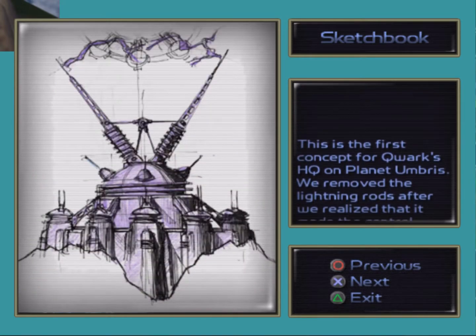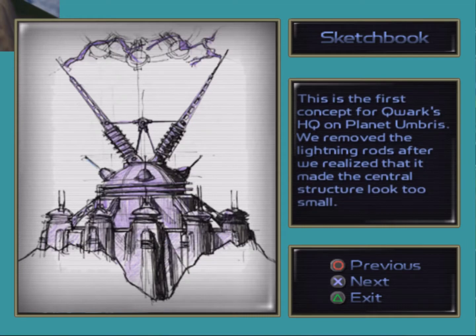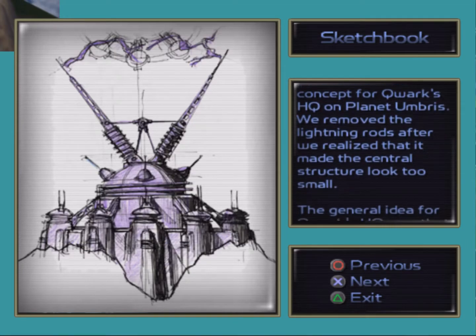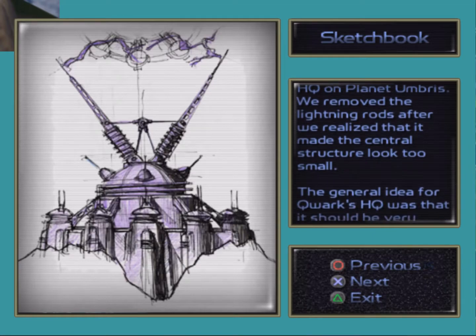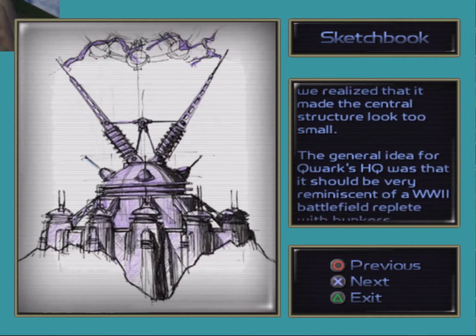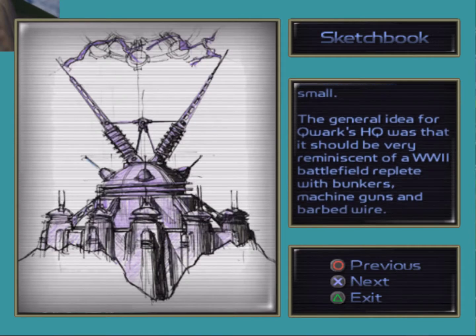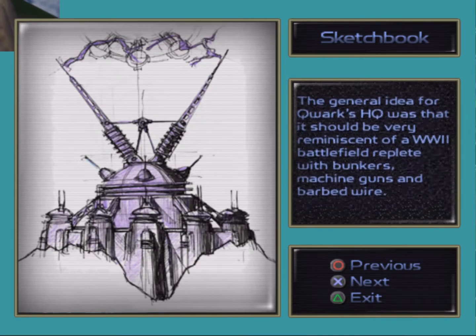This was our first concept for Quark's HQ on planet Umbrus. We removed the lightning rods after we realised it made the central structure look too small. The general idea for Quark's HQ is that it should be very reminiscent of a World War II battlefield, replete with bunkers, machine guns, and barbed wire. I can see that.